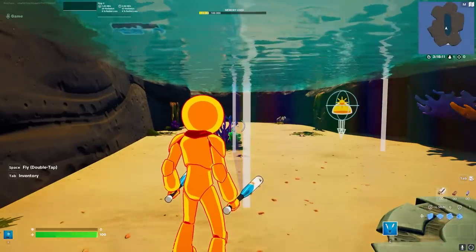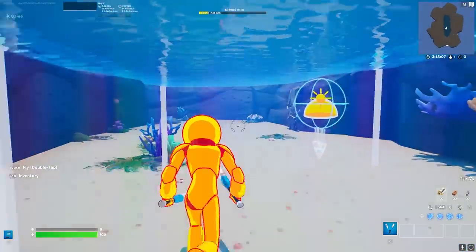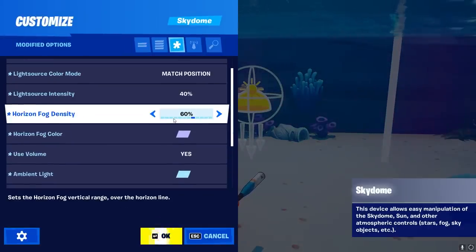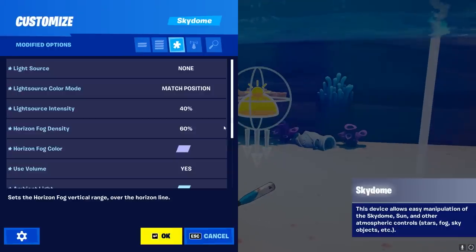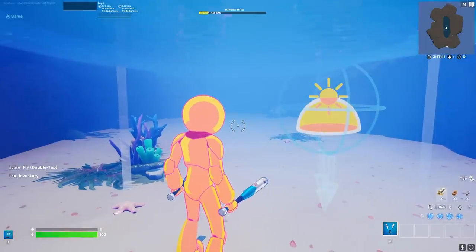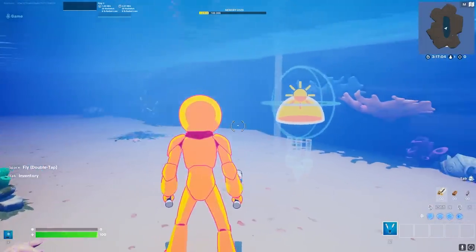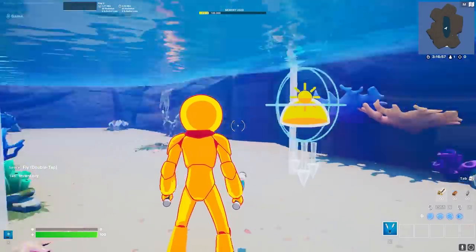To create an underwater look, we need a skydome device. We need to change a few settings to make it look right. The settings are easy and very customizable — especially the horizon fog density. We're currently on 60 and there's not much fog, but if we crank this up to 80, it looks like a very deep underwater cave. You can really crank this up as much as you want. I want clear water so we'll leave it on 60 — I wouldn't recommend going below 60 because it starts looking pretty odd.